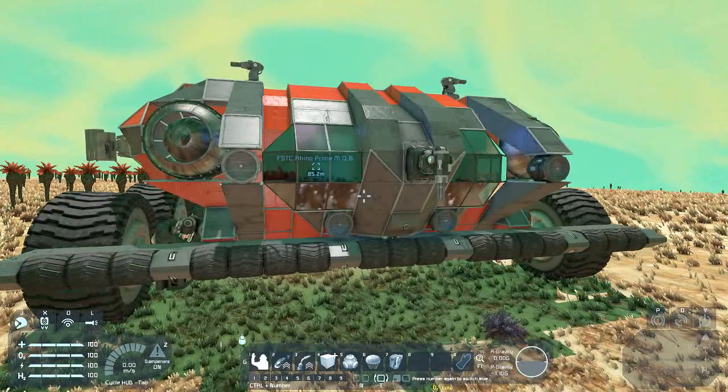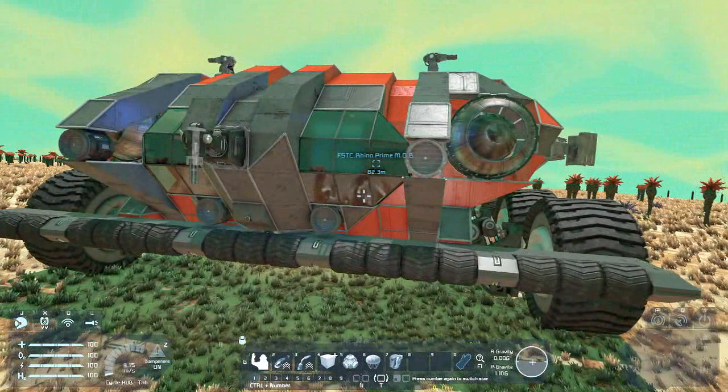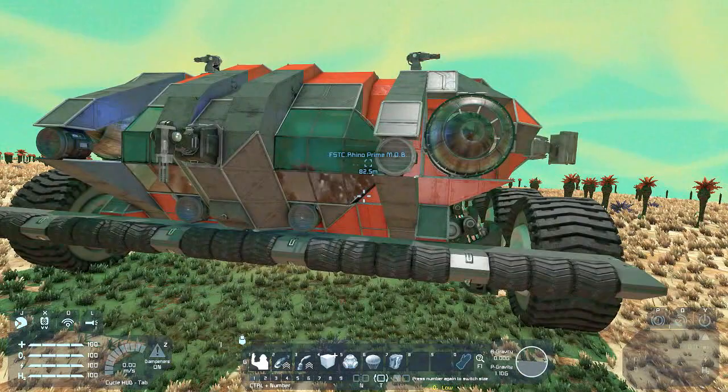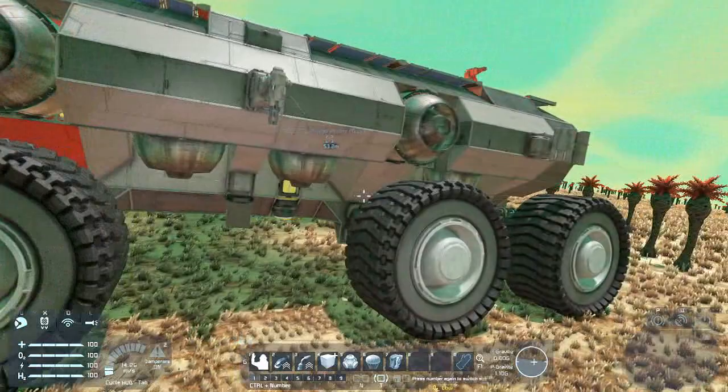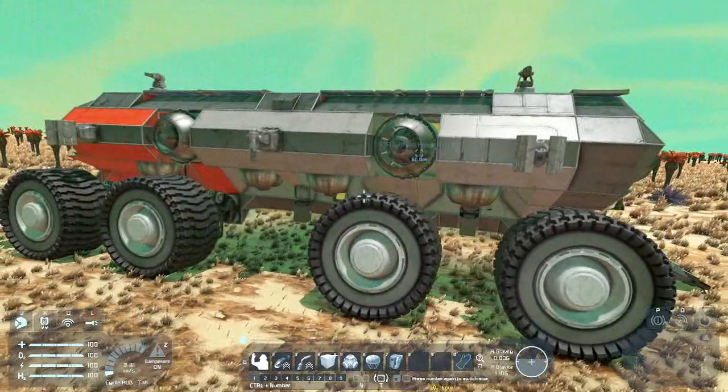This is Rhino Prime Mobile Operations Base. It's not designed for direct confrontation because there are too many things vulnerable to get destroyed, unless you have a lot of resources and don't care so much. But this is actually a flying vehicle. I've got thrusters in the front, the back, and even on the bottom — eight thrusters total — to give it full capability of going in the air, even on the alien planet, with some cargo.